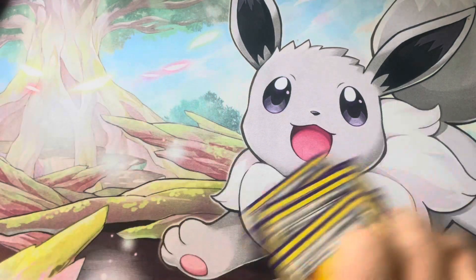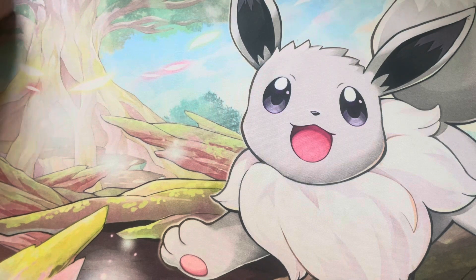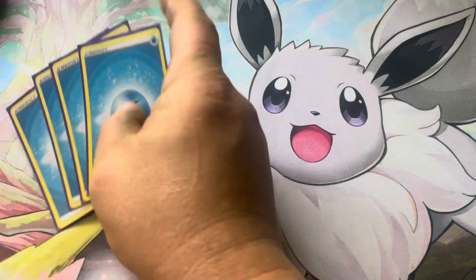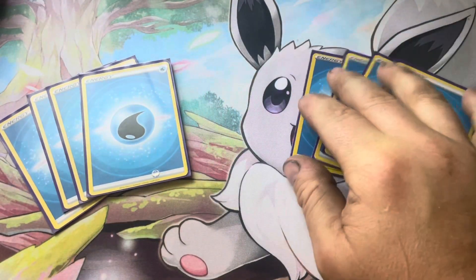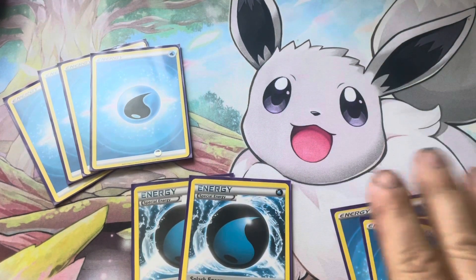I really like this deck - if I had played this format I probably would have had this in my bag for pretty much any tournament. For energy, eight Water energy because it's a Water deck, and two Splash Energy. Splash Energy is like Rescue Energy from 2010-2011 but for Water Pokemon: if the Water Pokemon it's attached to is knocked out by damage from an opponent's attack, put that Pokemon into your hand. That's ten total energy.